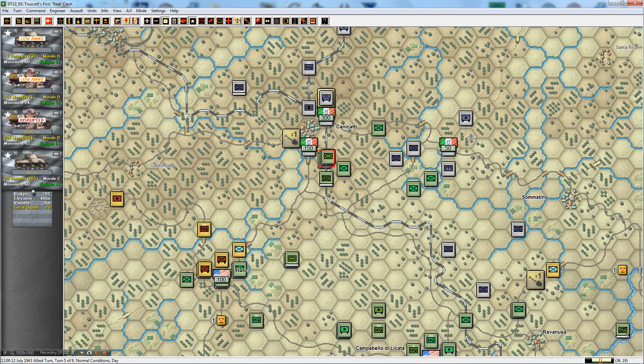A lot of our tanks here are low on ammo. We have a local supply value of 70 here, so 70% of the time they will be full on ammunition. However, it looks like this turn is not one of them. We're probably not going to be able to assault, seeing as how disrupted troops cannot assault, and we have quite a lot of troops that aren't ready for an assault yet.